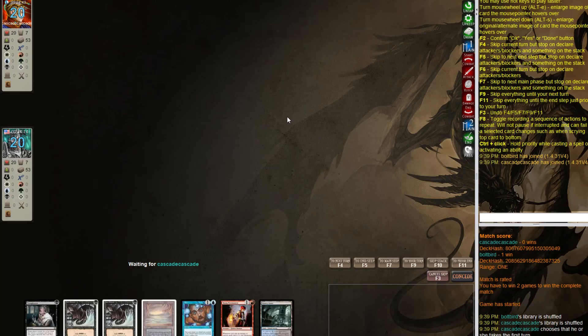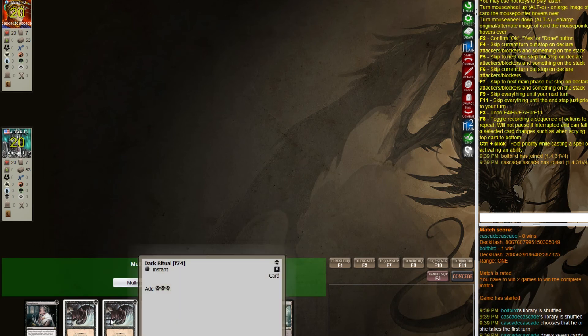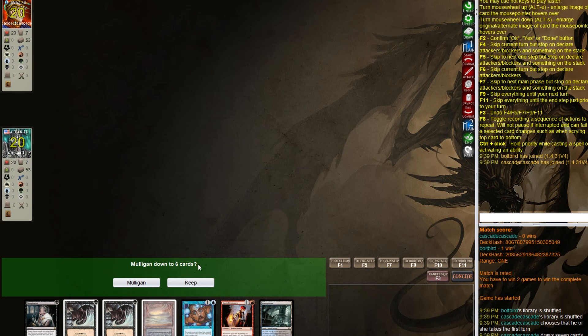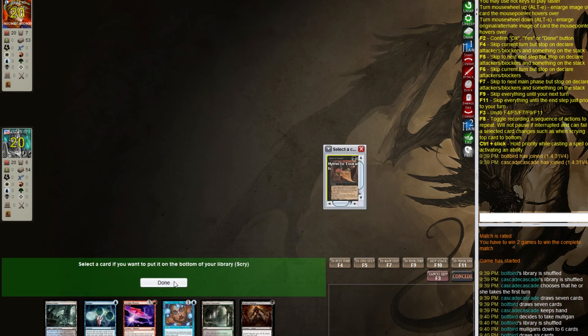They concede and we have no idea what they're on, so there isn't too much I can do for sideboarding — I'm just going to run it back. Game two — we have a less good hand. If one of these was a red land I might consider keeping, but I'm going to mulligan. I'll keep the new hand and keep Hymn.